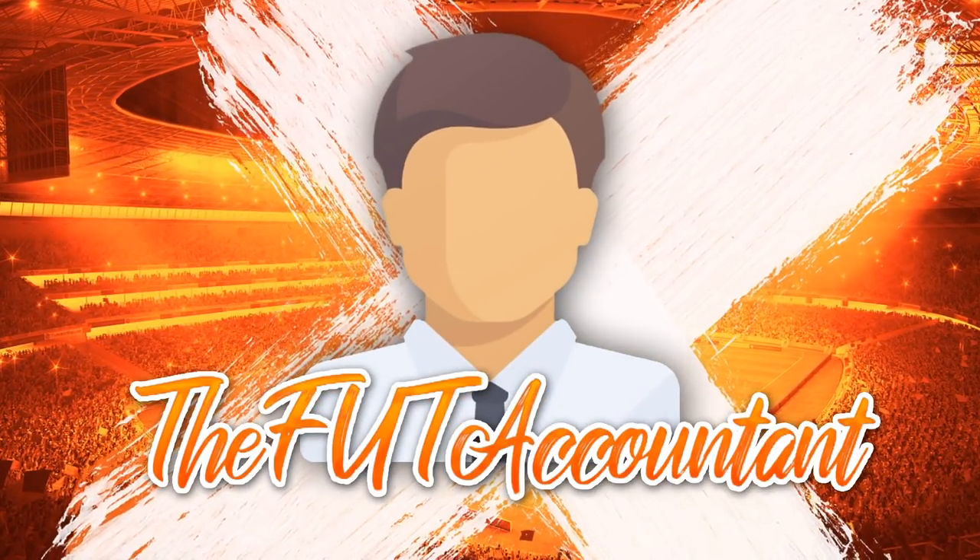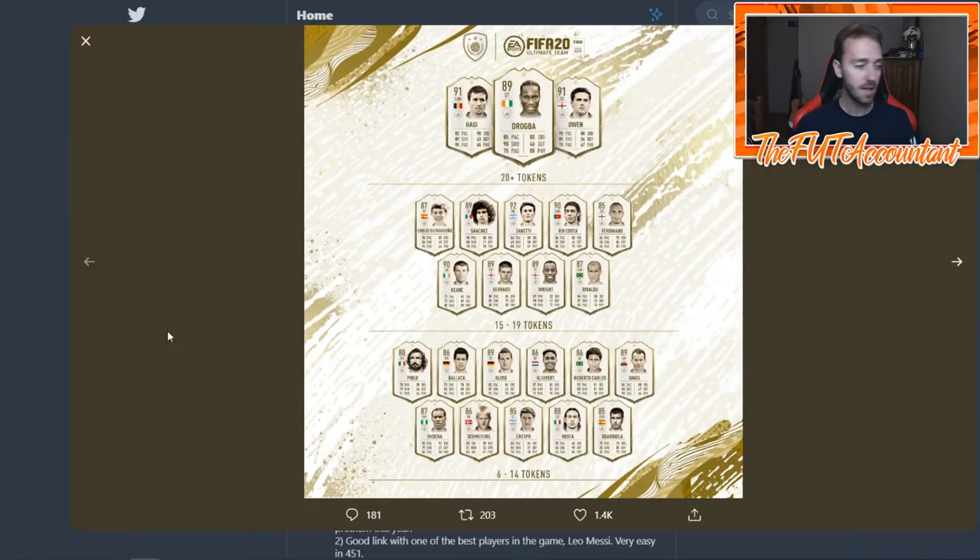Looking at the first batch of icons on Twitter: Drogba with 20-plus, Hagi, Owen, Butragueno, Sanchez, and Neti. There are a couple of prime icons in here, and then the 6-to-14 token range. I want to talk through some things and also say which set of two is the best way to spend your tokens. Some people are going to go for Drogba, but a guy like Michael Owen or Hagi might even fit the meta a little bit more.